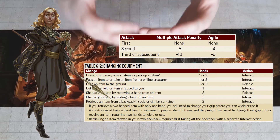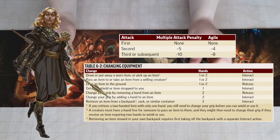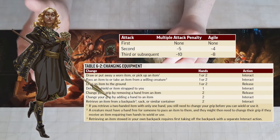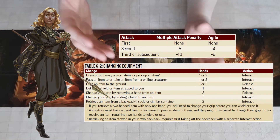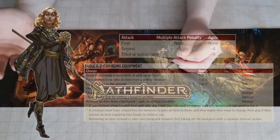The strike action, and any action with the attack trait, is limited by the multiple attack penalty. Your second attack on your round receives a minus 5 penalty on the roll, and your third receives a minus 10, along with any future rolls receiving that minus 10 as well.